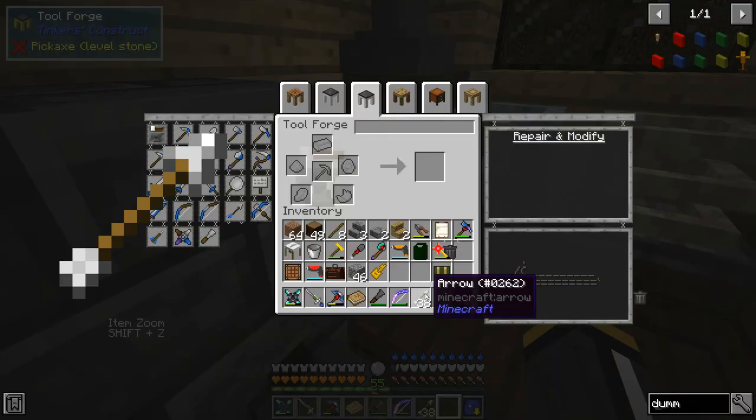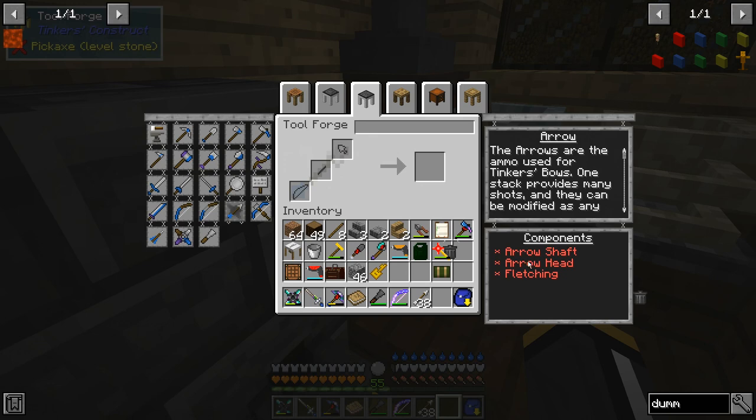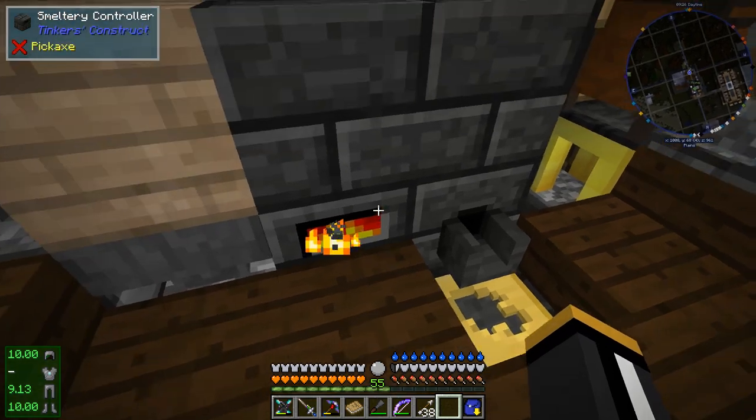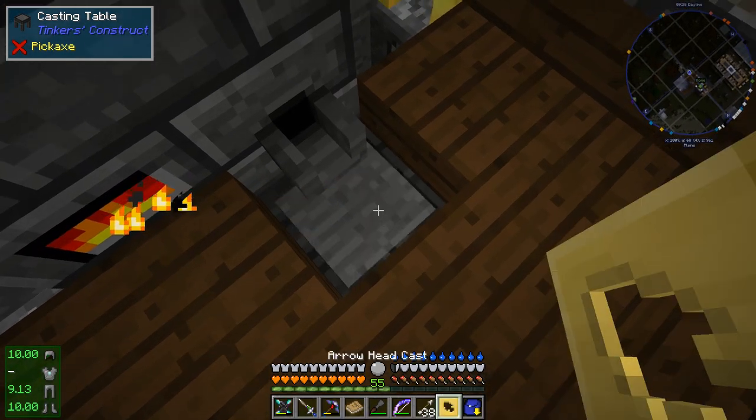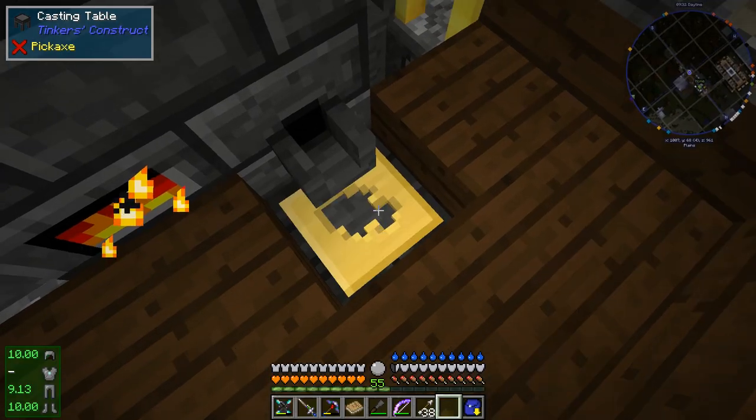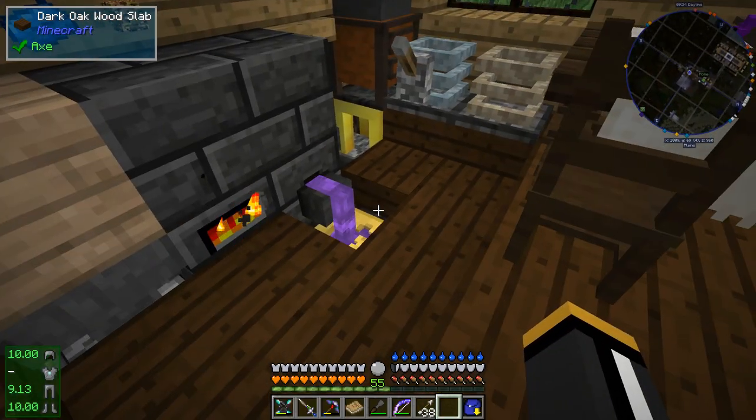To deliver more damage, we're going to want to make Tinker's arrows. The difference between these and regular arrows is that you make one arrow and it has a certain number of shots within it. And of course, because it's Tinker's, it can be repaired, thus restoring the arrows. For that we're going to need a shaft, a head, and a fletching. The head is the main determiner of damage, and Manulin is our best bet for that. That's a material cost of 2, so we're going to need 2 Manulin for that.